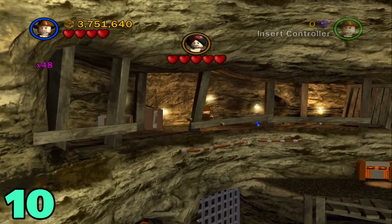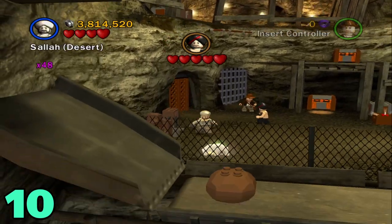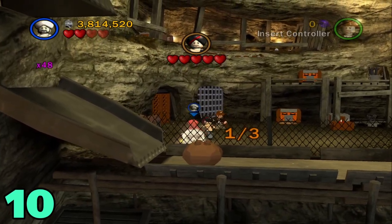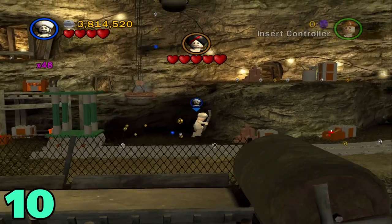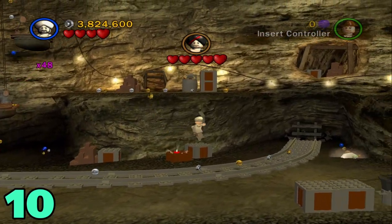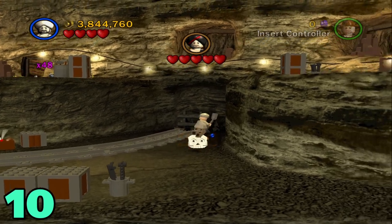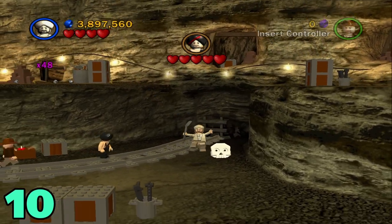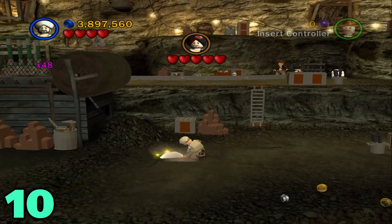Artifact number 10 will be a three-step thing. From this last one, switch to a shovel character, hop on down, and dig up this little skeleton thing. The next one will be to the right, underneath this cliff. For the final one, just head towards the camera and hop down to this lower little ledge over here, and it should be right there.